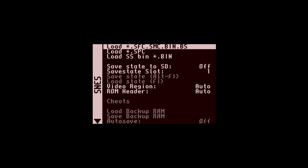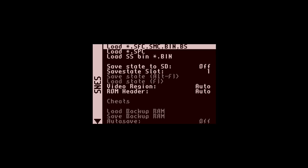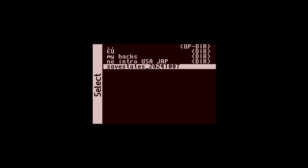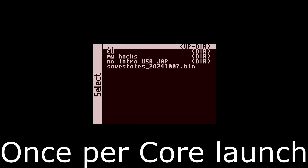If you want access to this core, there'll be links in the description to an MiSTer FPGA forum post which will give you access to the test version. When you put the core in, you'll also get a .bin file with it. That .bin file needs to go into your MiSTer folder, into Games then SNES. Once you load this version of the core, you need to load that safe states .bin file. You only need to do that once — once per launch of the core — so initially when you first start it, press it and launch that.